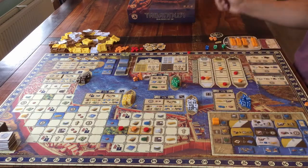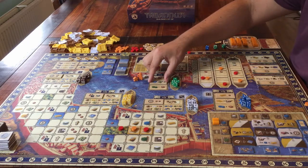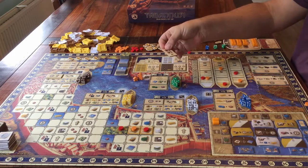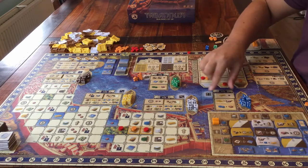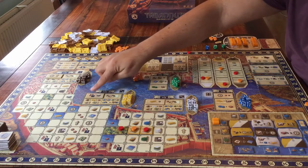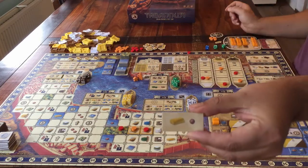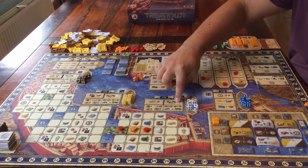I'll now explain the actions in each area — that'll be a lot of information. First, each area will have one or two tiles placed there during the setup. Those are actions that will always be in the game, but they won't always be in the same area. Those are actions you can do when in that area, and they're easy to understand. But some actions are printed on the board, so they will always be the same.